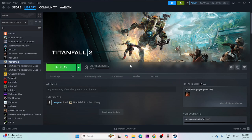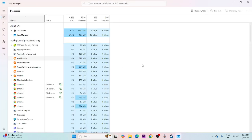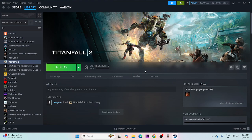If launch options don't help, close all overlay and overclocking applications. Right-click the taskbar and open Task Manager. You'll see many things running in the background — Discord, Epic Games Launcher, and other heavy applications — which can cause issues. End the tasks for all of these, close Task Manager, and then try launching the game.